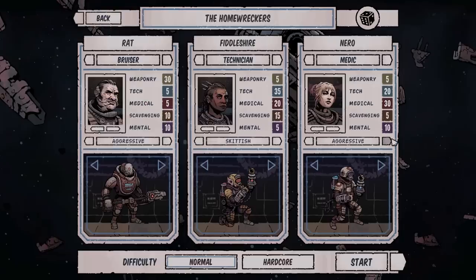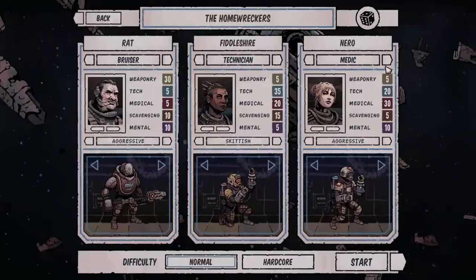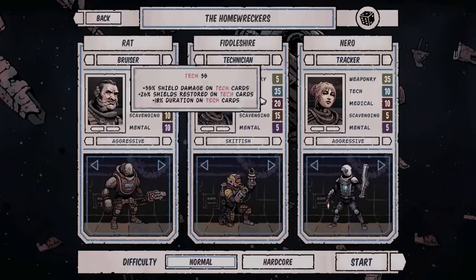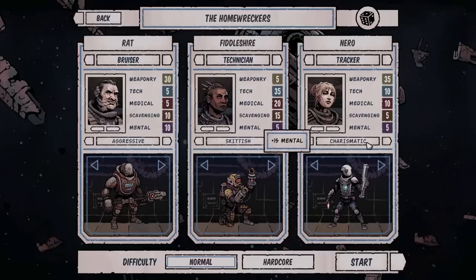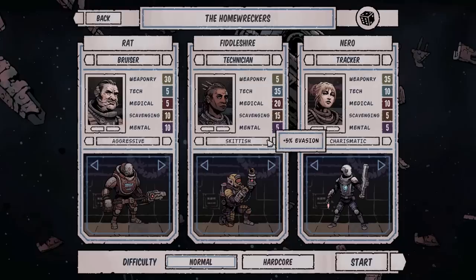Our last person should probably be decent at something — I was hoping for someone with both medical and fighting skills. The Tracker's got good weaponry and a little bit of everything. If we go up against a mental enemy we're in pretty deep trouble, but going Charismatic gives plus 15 mental defense, which will help out slightly. Maybe go Skittish and be nice and dodgy. This person's a Tracker.